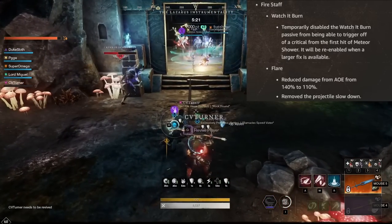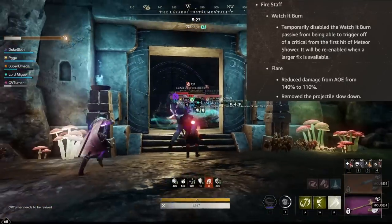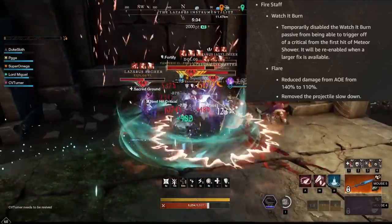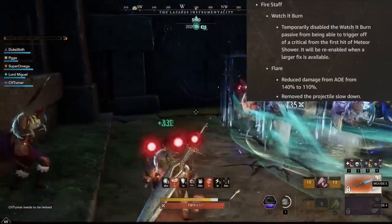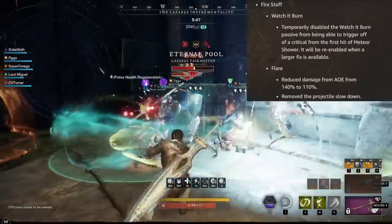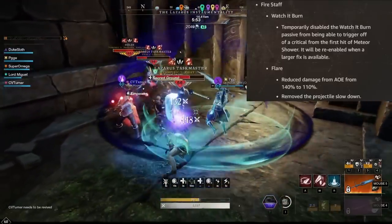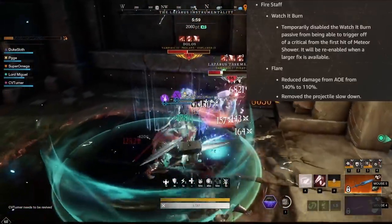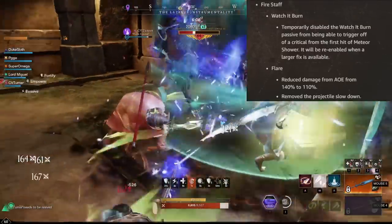Flare, one of the major changes of the Fire Staff, sees some significant changes. Flare is the effect that allows you to deal AoE damage with heavy attacks. The damage of this AoE is reduced from 140% to 110%. However, in return, the projectile slowdown is also removed — it had a 25% projectile slowdown in exchange for the heavy attack AoE. What this effectively means is that when you use a heavy attack on a target, you don't get punished for having this upgrade. You'll deal normal damage and have normal projectile speed. In AoE situations, the damage will be lower on other targets hit.